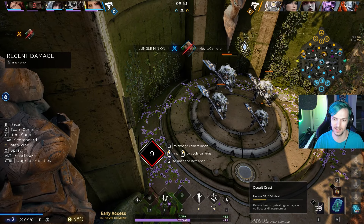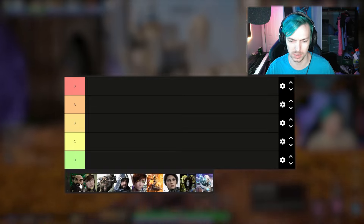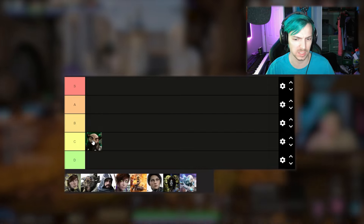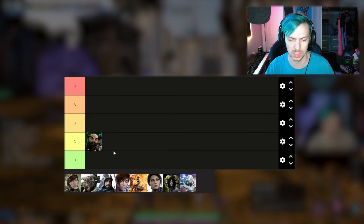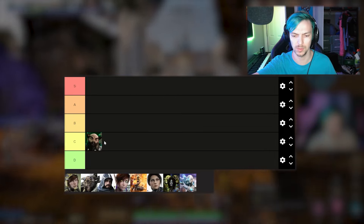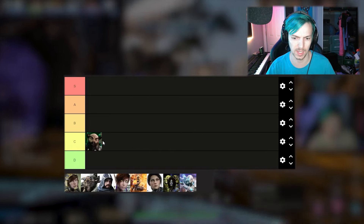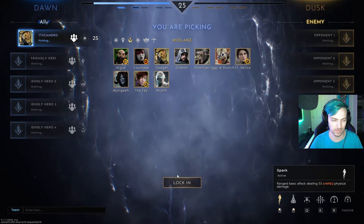Even the minions are strong. So starting off we have Argus — could he be a mid-lane jungler? Maybe. I'm gonna have to put him at C tier for now. He was able to clear the blue and the three camp but wasn't able to do the four camp, so I'll keep him at C just because he does have high damage but he's not able to really survive much.